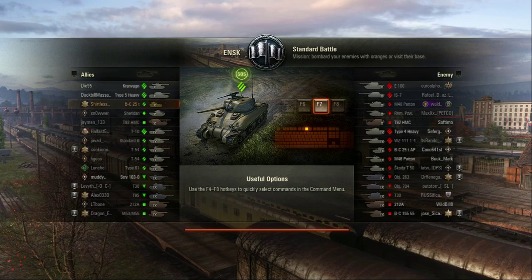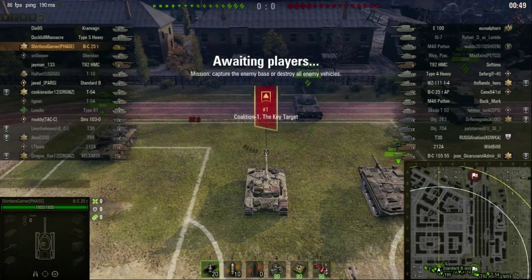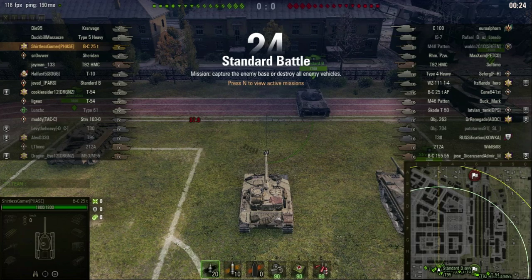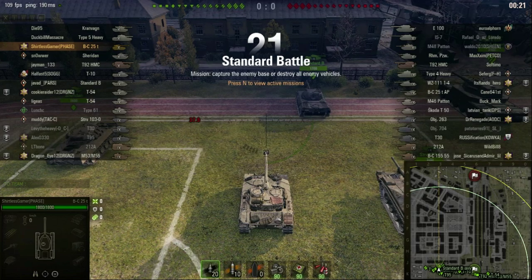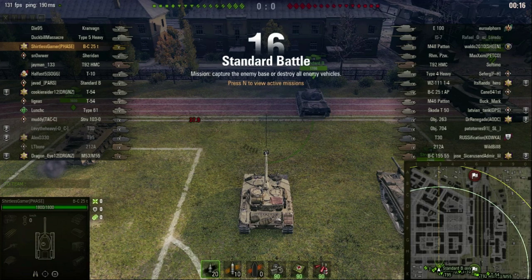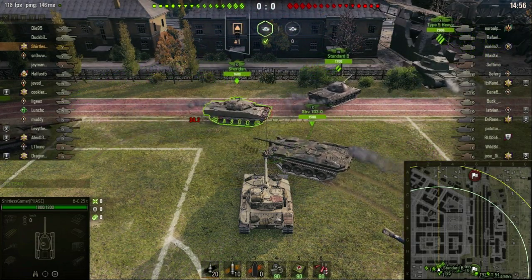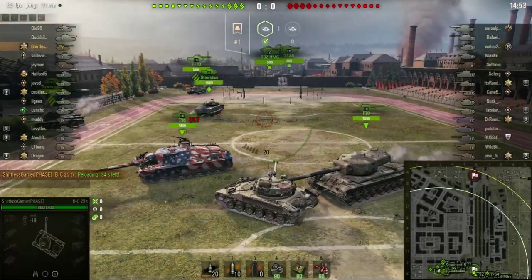Welcome back to the channel, Shirtless Gamer here. Today we're going to be playing two games in the Bat-Chat 25t. The first one we ended up getting Ensk — not really the map most guys would want with the Bat-Chat — but we're going to try and make it work. I'm going to be pushing up the 9-0 line in the field so I can utilize my view range and hopefully clip out some lightly armored vehicles, maybe catch the arty out there, and then flank around all the heavies duking it out in the city.